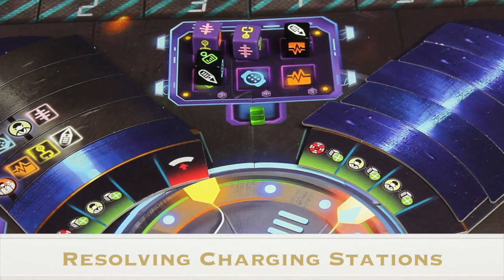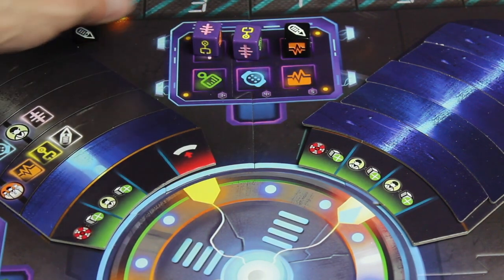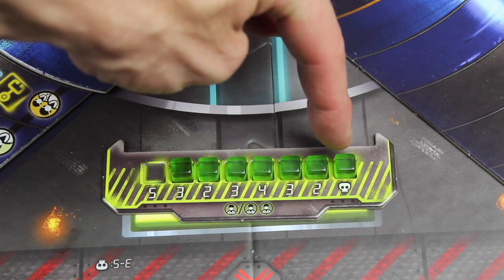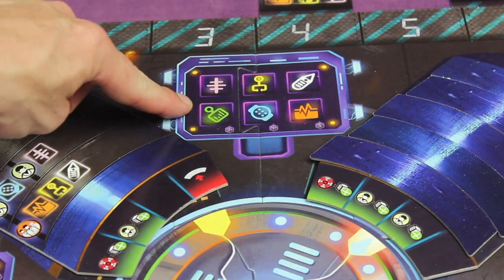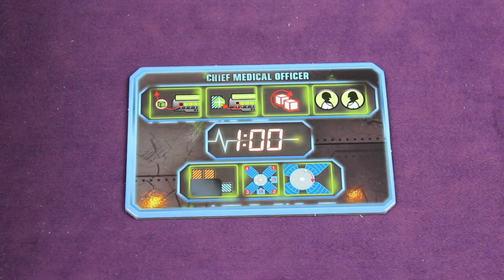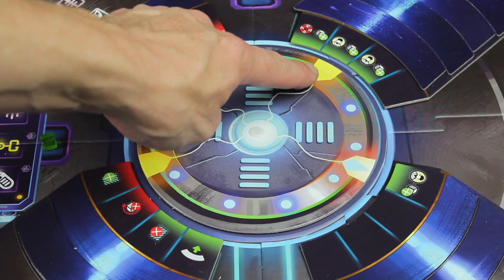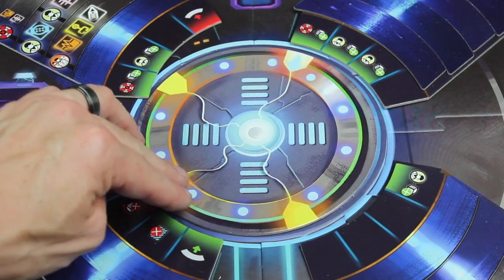Then resolve both recharging stations. If a station was completed, you take the power cube and place it in the furthest right empty square on the power meter — this gives you more time, because once all cubes have been removed the skull is revealed and you immediately lose. Note that each recharging station can only be used once throughout the game. Finally, the last phase of the round is turning the life support dial: simply rotate it so the blue diamond is on the number one of the next patient. Each patient goes through numbers one, two, three, and four across successive rounds.